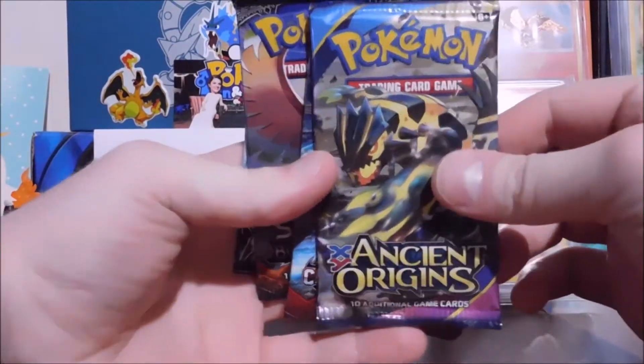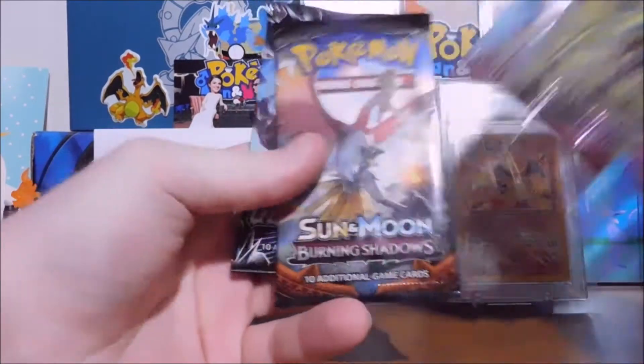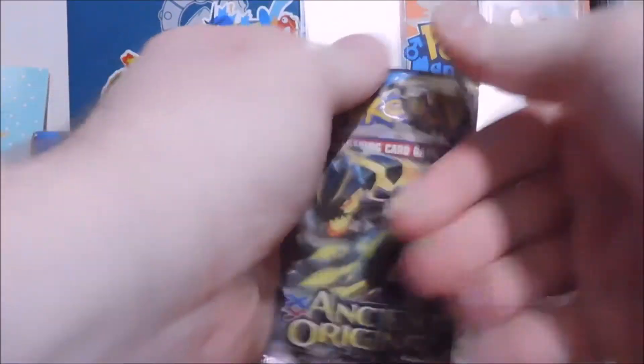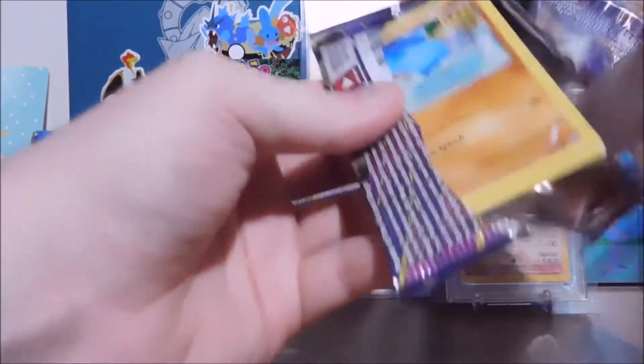We got four packs. We got Ancient Origins — kind of weird — Crimson Invasion, Burning Shadows, and Ultra Prism. We'll just go ahead and blow through them in that order. Let's see what we can get here.